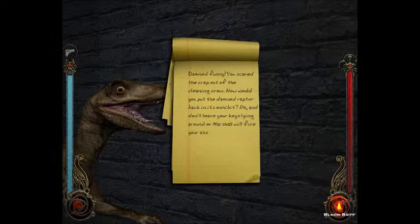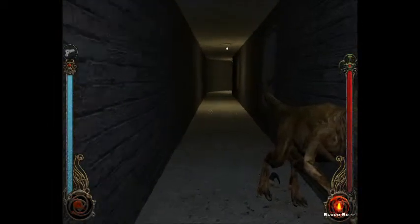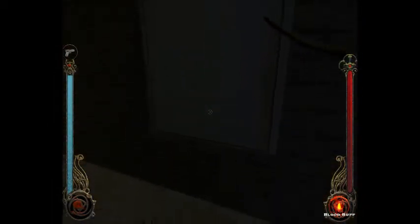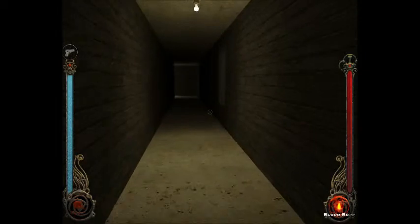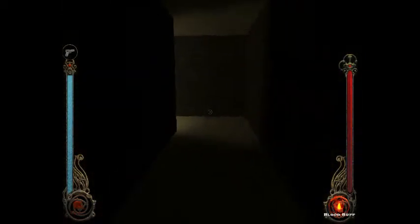Somebody left their stuffed raptor out in a corridor. 'Damn funny, you scared the crap out of the cleaning crew. Now would you put the damn raptor back in its exhibit? And don't leave your keys lying around or Marshall will fire your ass.' Alright, so we have a loose raptor floating around somewhere. And it looks like these are the backs of the exhibits. I wonder if we can get in through one of these. Let's see if there's anything to see from back here. I don't see anything off hand.